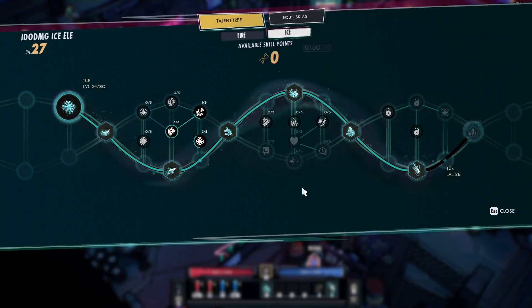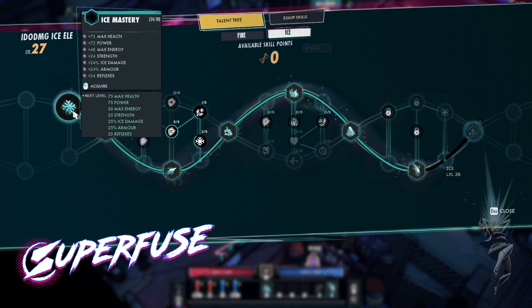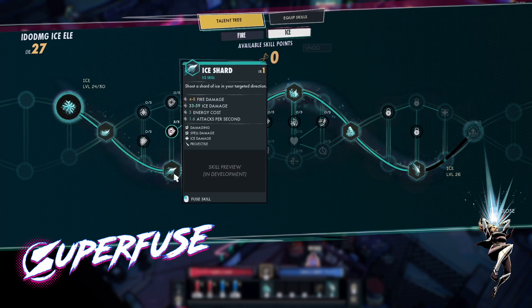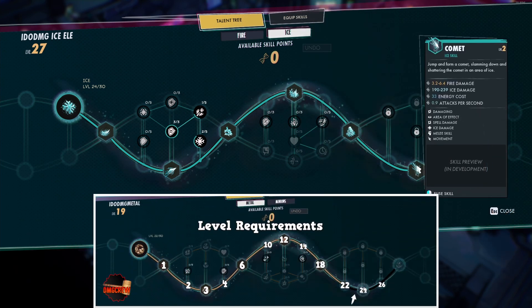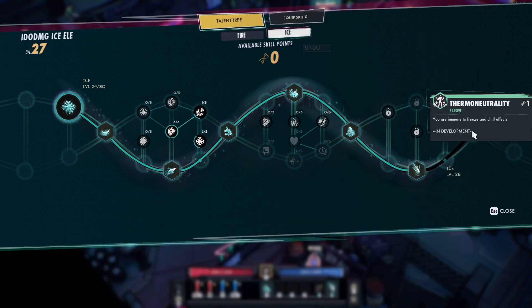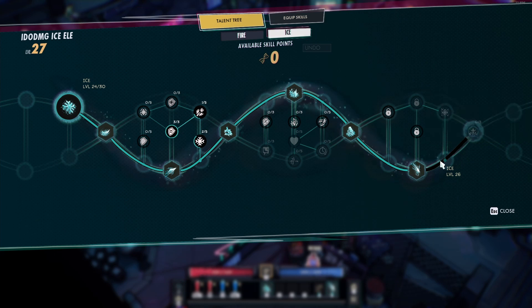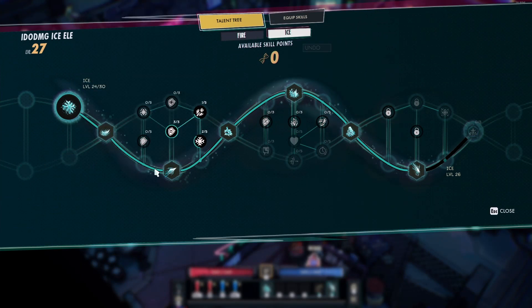Hello, this is idodamage and welcome back to the channel. In this Superfuse video I want to talk to you about the ice mastery for the elementalist and showcase all the skills you can find on this class, so hopefully you can decide if this is a class you want to invest into. There are six skills total and you need to be level 24 to unlock the final skill, Comet. Freeze and chill effects are not very prominent in the current state of the game. Usually you'll finish the story around level 19, which is kind of why I wanted to make this video so you can decide if this is the mastery you want to push through into that end game content.